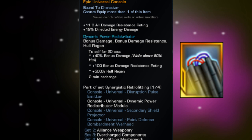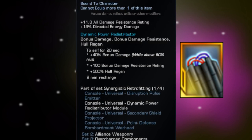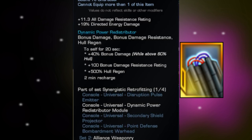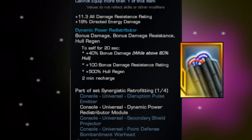So today we're going to do some testing to see just how much of a difference it actually makes. We're going to talk about shipbuilding and why no console — even the DPRM — is going to make or break your build. At the end of the day the Atlas is a great ship with a lot more to offer than just the DPRM.